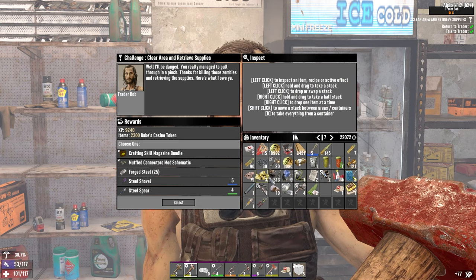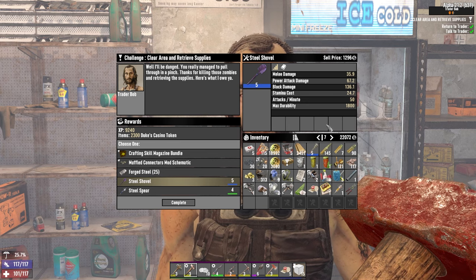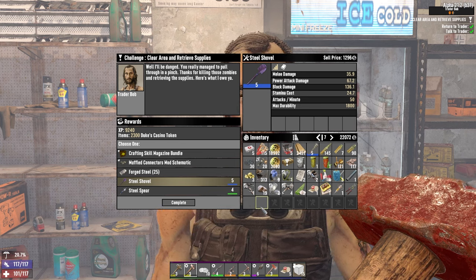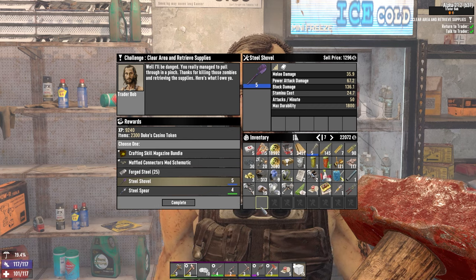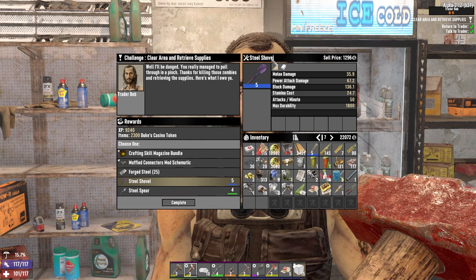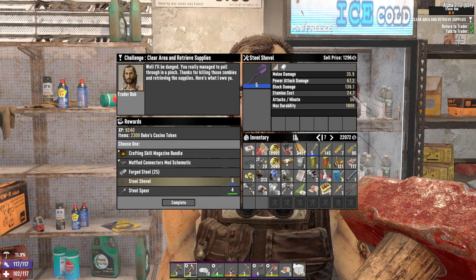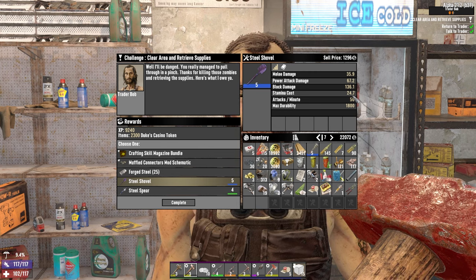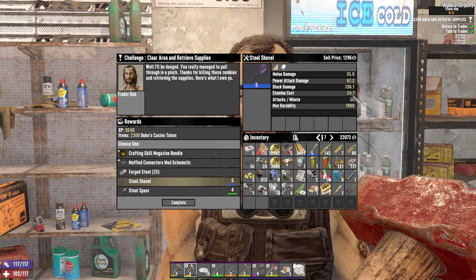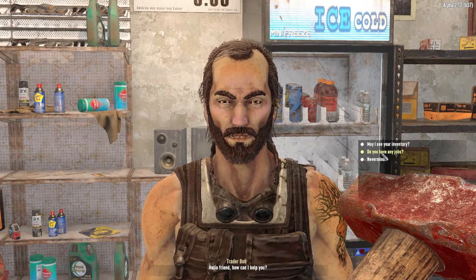Alright Bob, give me something good. He did not give me something good. Some of you might be saying get the steel shovel, but the thing about the steel shovel is it's kind of useless. If you have a lot of ranks of miner 69er, you'll find a high level iron shovel will actually one-shot anything you would need it to — dirt, grass, snow, gravel, sand. The steel shovel is slower and costs more stamina to use, so it's redundant. I will take the crafting skill magazine bundle.